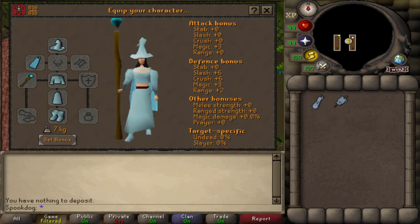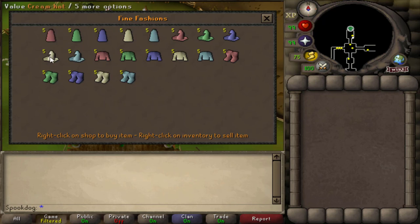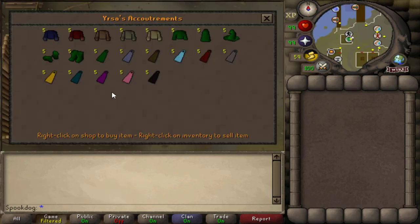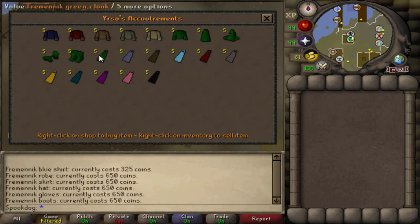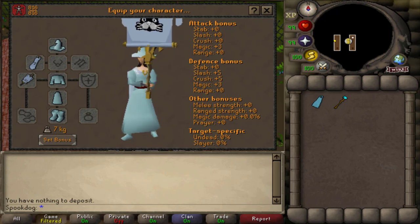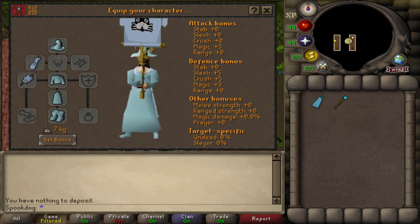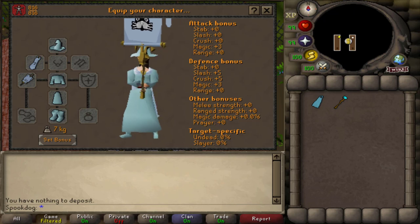Getting into members fashionscape now. This turquoise robe set is from the gnome stronghold. The cloak is from the Fremennik shop, and the staff is from Diango's shop. The clan cape and banner don't work for everyone — it depends on whether or not you're in a clan and what your clan's flag looks like — but for me it perfectly matches this outfit. You could also base a whole outfit around your clan cape and banner.